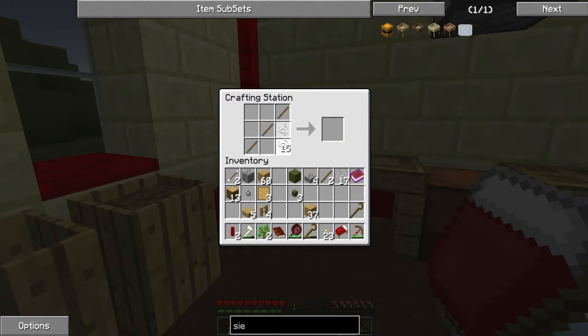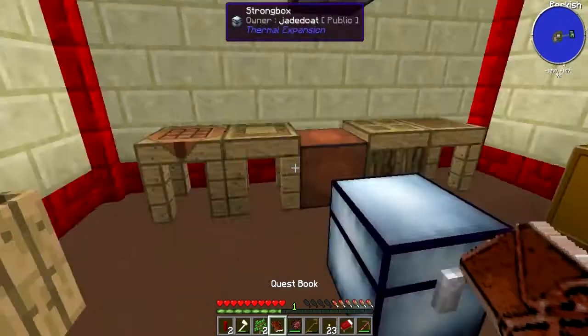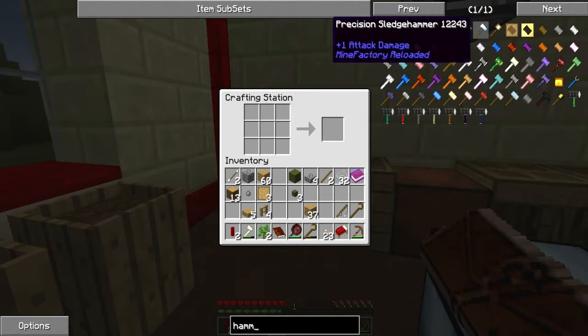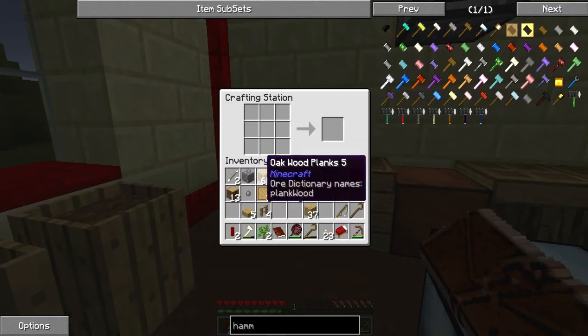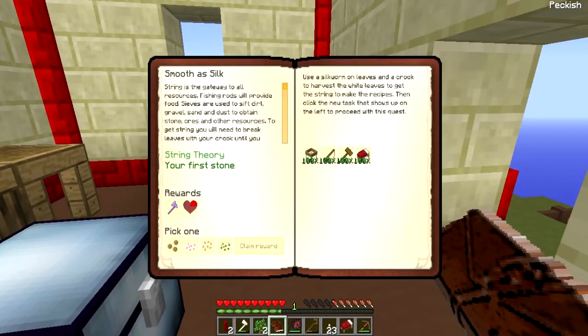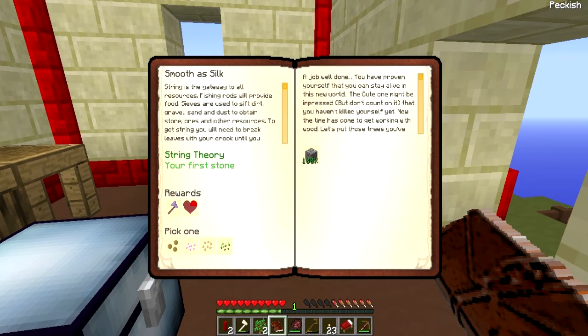I need to make a fishing rod, so I'll make some more sticks. There we go. And I also need a hammer — I'd forgotten how to make it, but you need two blocks of wood and two sticks. One, two and one, two — there we go. Then we can complete that quest. Let me pick a reward. I don't think I'll get normal seeds or sugarcane seeds. I'll go for carrot sweet seeds as they seem the most useful.